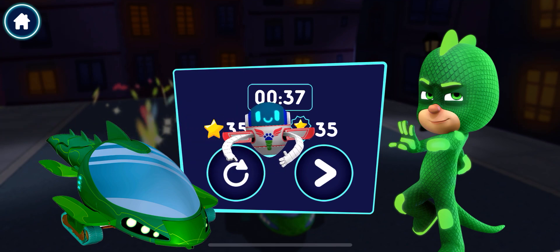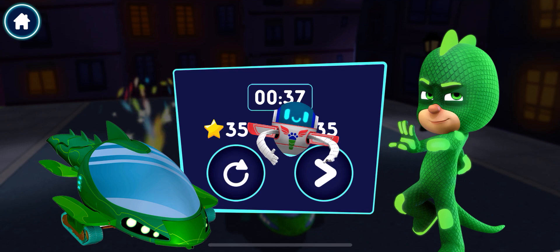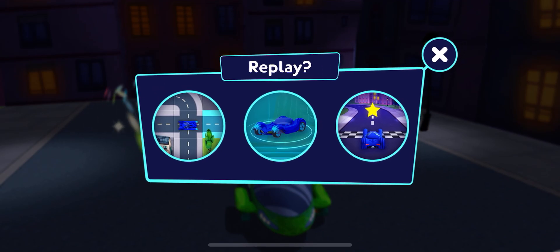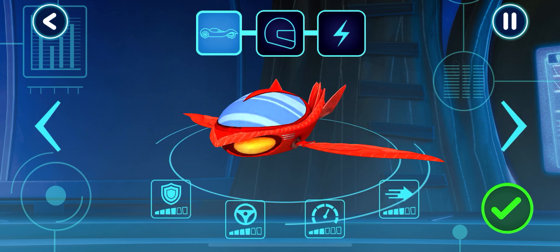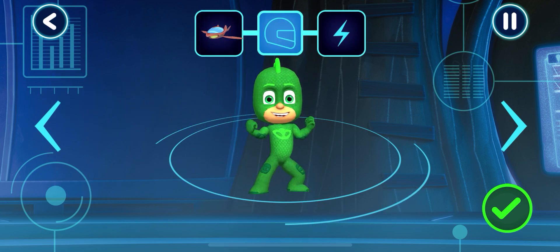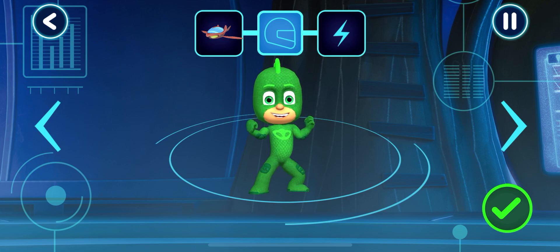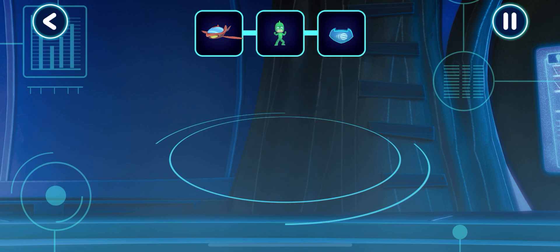Tap here to play again. Tap the button to continue. What shall we play again? Let's pick a vehicle to drive. Pick a driver. Tap the arrows to see all the options. Rick, how would you like to power up your vehicle? Now let's go for a drive.